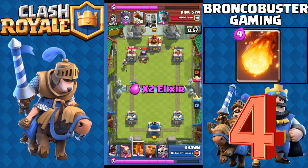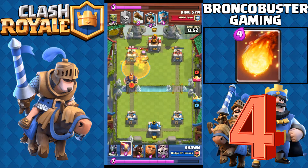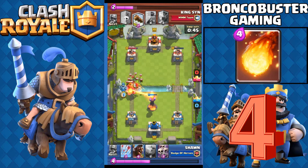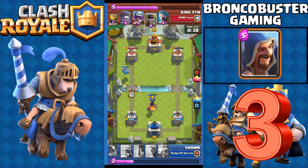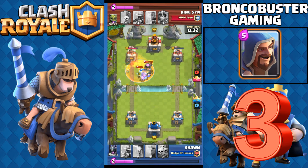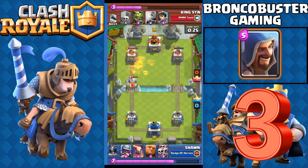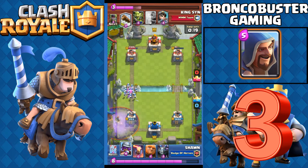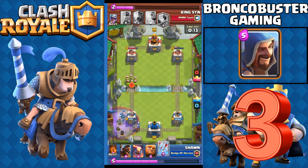Number four is Fireball. This card is another very popular card because it can counter almost every single troop — except those big tank cards obviously — but Fireball is still very reliable for countering most things. Number three is Wizard, another splash damage card. Wizard's use rate is increasing very fast because it counters spammy decks, and it can also enable great counter attacks.